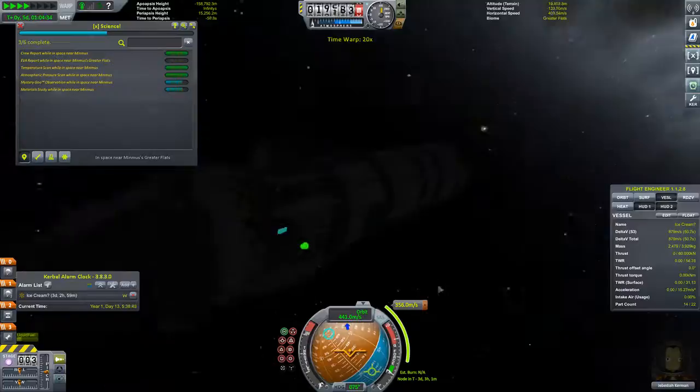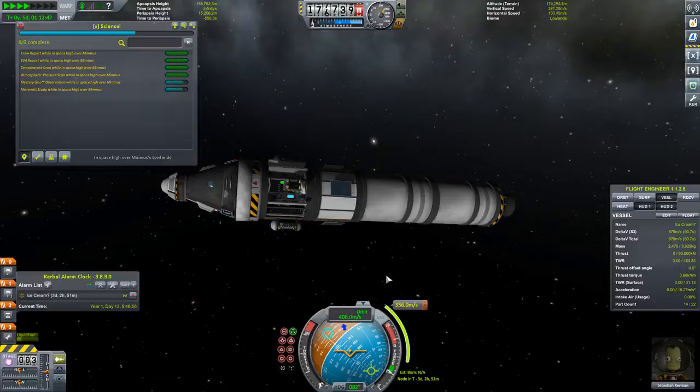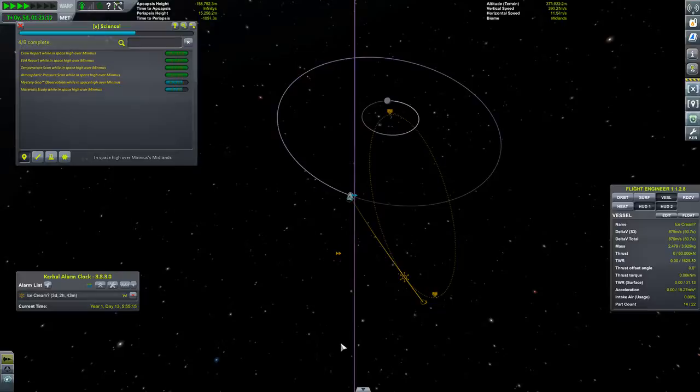Log temperature and keep. Let's go ahead and accelerate time so we can start to see our ship again. Hopefully we've got to come out of the shadow of Minmus. Yay! And we're out. Line up to the maneuver node. So this maneuver node is to take us back to Kerbin.